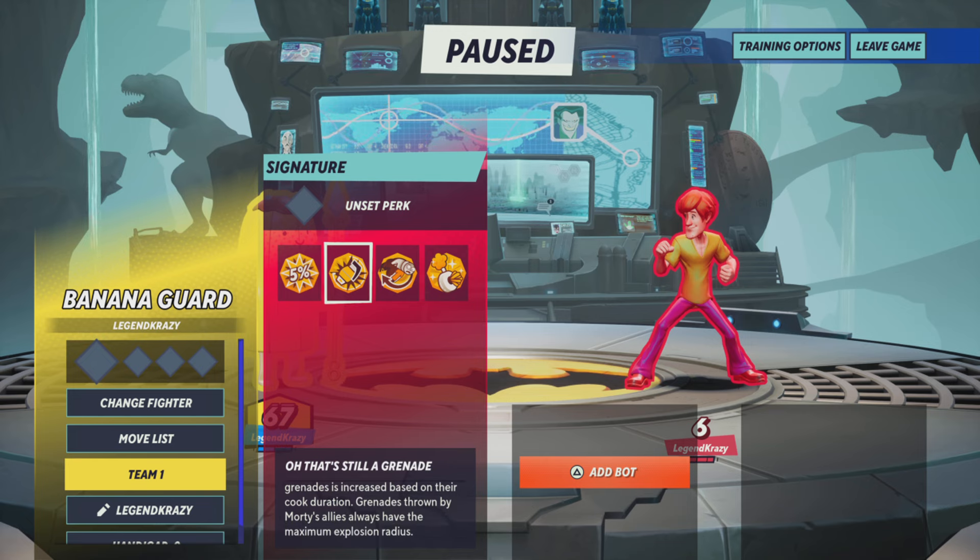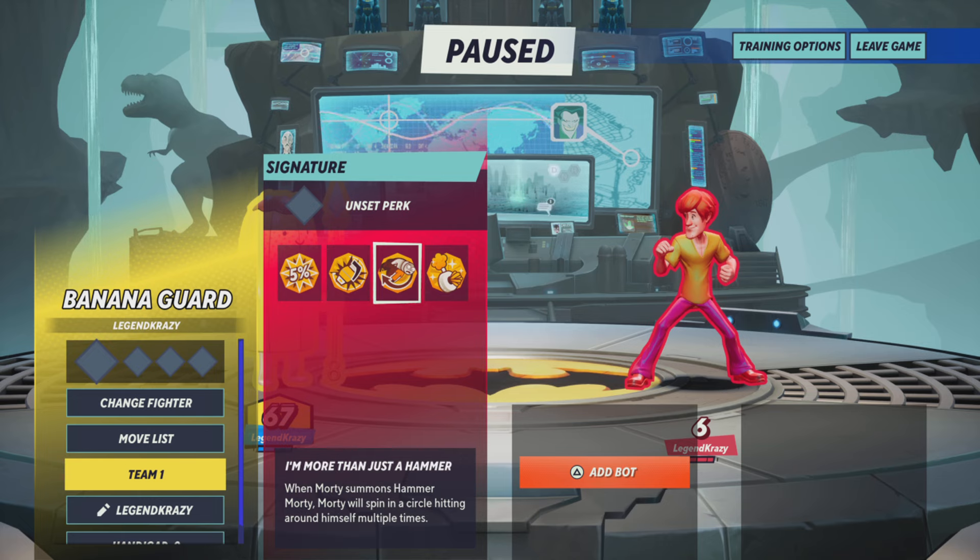Next is 'Oh That's Still a Grenade' — the explosion radius of Morty's grenades is increased based on their cook duration, and grenades thrown by Morty's allies have the maximum explosion radius. Then there's 'I'm More Than Just a Hammer' — when Morty summons Hammer Morty, he will spin in a circle hitting around himself multiple times.